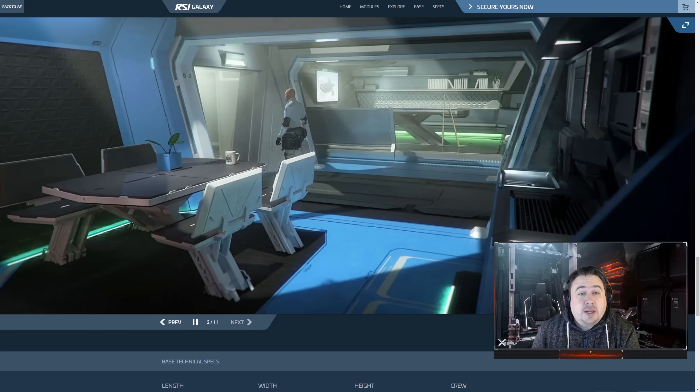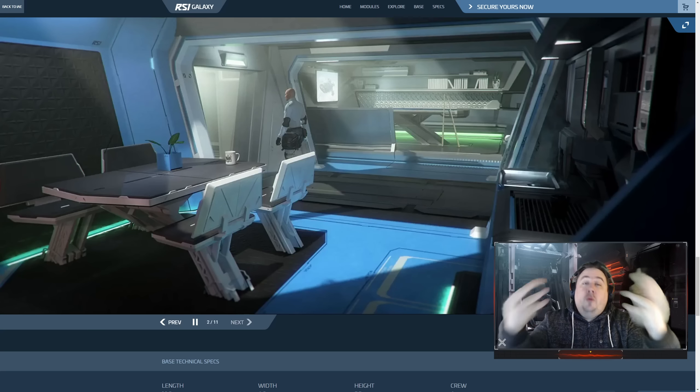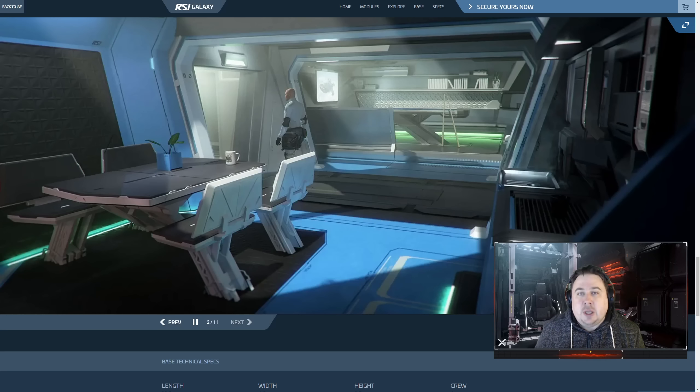Picture of the crew quarters — another pool table, apparently I need to get better at pool because in the verse that's going to matter. There's a sneaky little picture of the Connie there too. People say there's six of us on board but only four seats around the table — this is regular on a ship. You very rarely have the opportunity to put an entire crew down at once. On a Type 23 frigate, meals are typically done in two sittings because you've got people on watch.